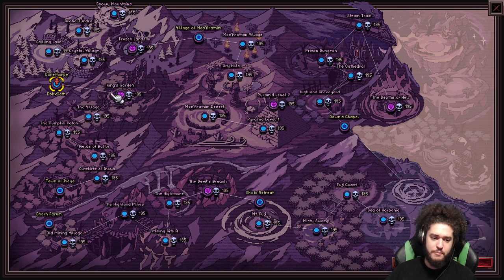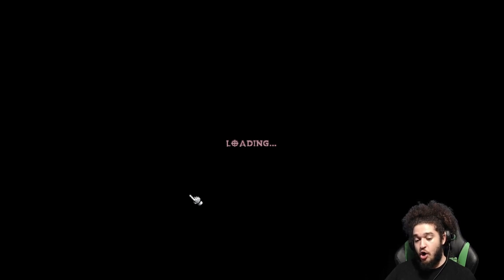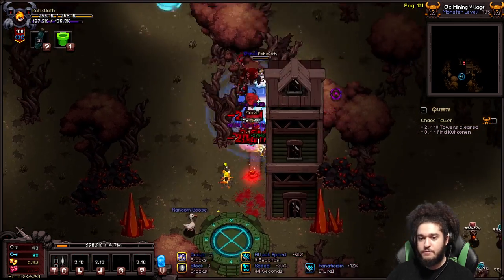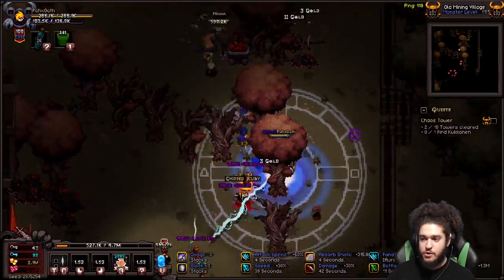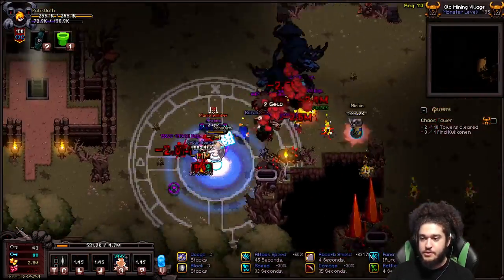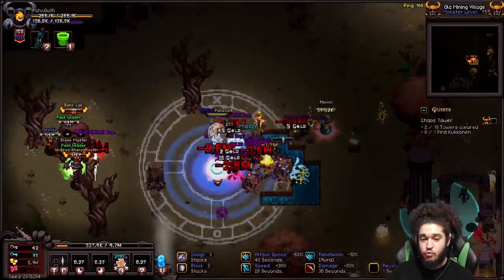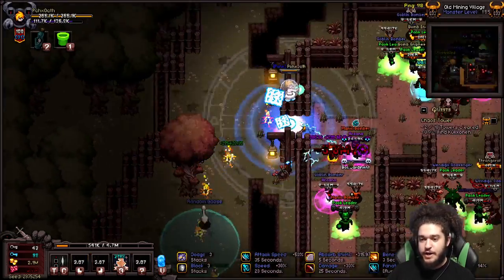Another thing I want to talk about is farming open world zones. We're going to farm Mining Village 1 and Highland Mines — that's zones 4-1 and 4-2. I like to do a quick loop around the outskirts of the town. This place is unique: there is almost always a Ball Shrine leading to the next zone, and that Ball Shrine has a 5% chance to roll as a Chaos Shrine instead, which will show a pentagram on the map.